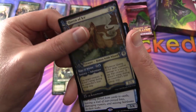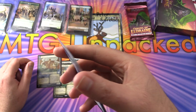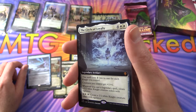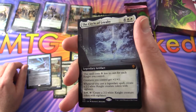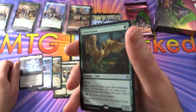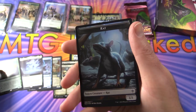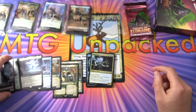Two rares and a common. Fairy Formation is the rare. And a full art Circle of Loyalty, Mythic — very nice! And a foil Gilded Goose with a rat token that has food on the back. So there we are, Peter — thank you for being a patron.